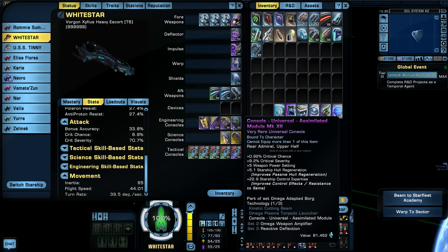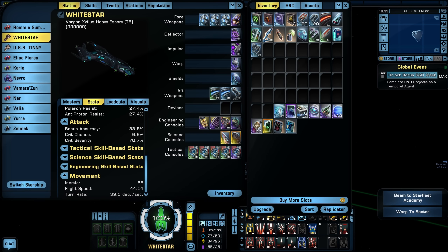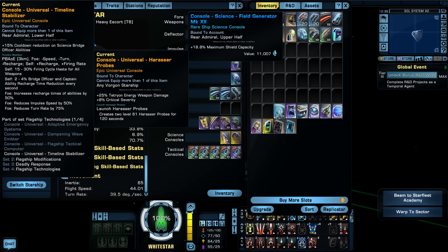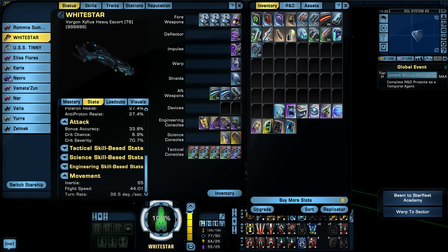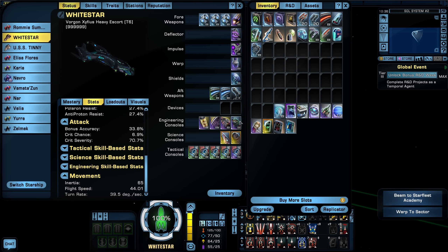Once I get the upcoming science console I mentioned, that'll probably complete my console setup — it'll just be a matter of upgrading everything. Everything in the ship's systems section will change eventually once I get the full Iconian space set. I'm probably going to keep the Krynim Torpedo — I really like it, and while it is part of its own set, I don't have the other pieces for that set. I'm looking forward to that future console, but we don't have it yet.